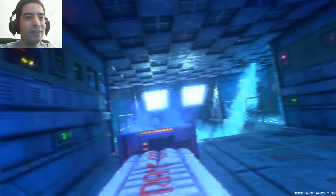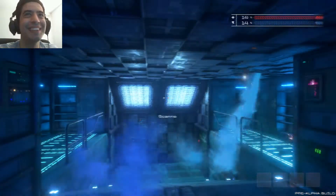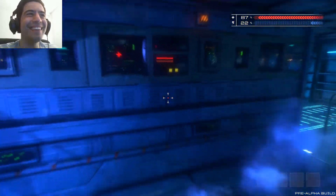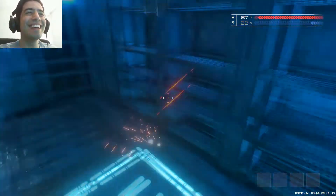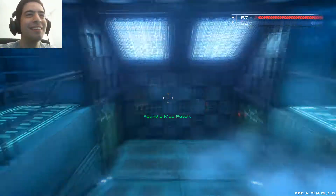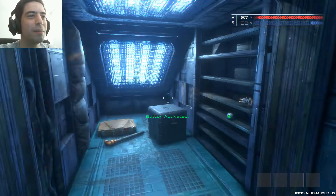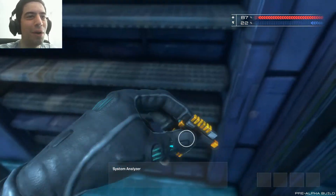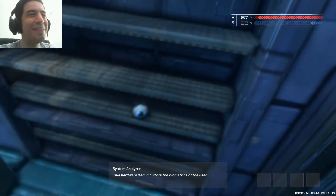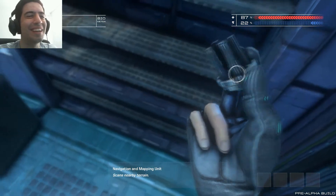Ooh, there we are. Oh, it looks so cool! Oh, man! Look at this! Look at this! This looks so good! I'm in love with it already. I am. Alright, let's open this door — press right-click to activate buttons. Button activated, thank you. Oh, I can see my hands! This is so cool! Look at the animations! Oh, man, I love it already.